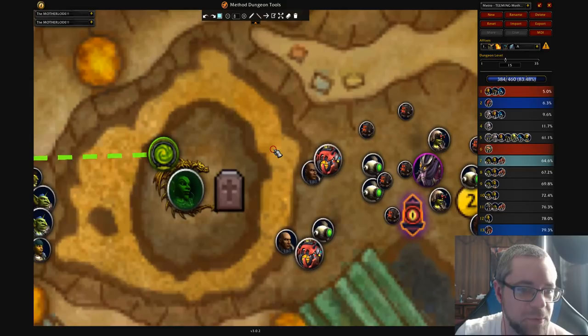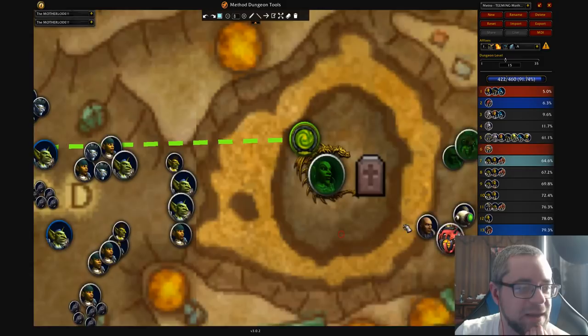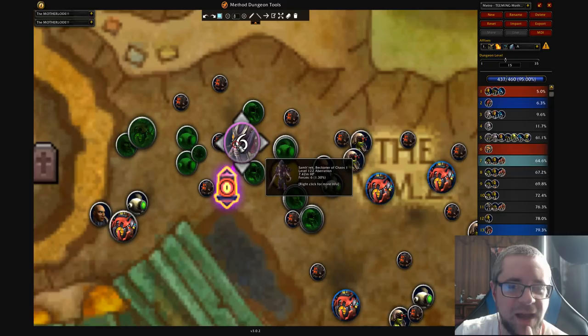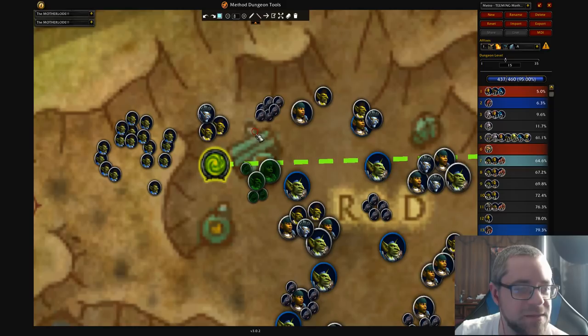This is a boss we used to want to lust on, but you can't really lust here anymore with this new route. Now we're killing that pack — pretty dangerous pack on Fortified. Here I like to get all four of these together, and that is only 91%, so we need a lot more count. We probably could have pulled extra here. You could always pull this stuff here — these mobs are actually pretty free. It says it gives 1.3% count, but Jixon and others were saying that's incorrect. Maybe we just pull this too — that's still not even close to enough. So let's definitely get one more pack elsewhere; we'll go backwards.